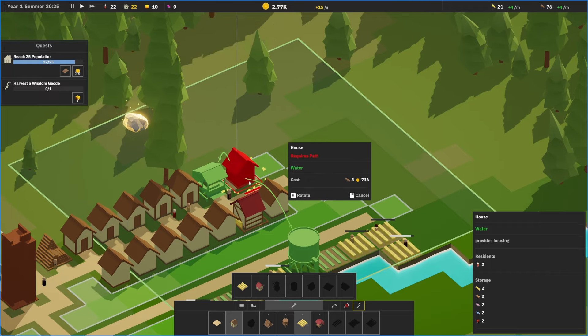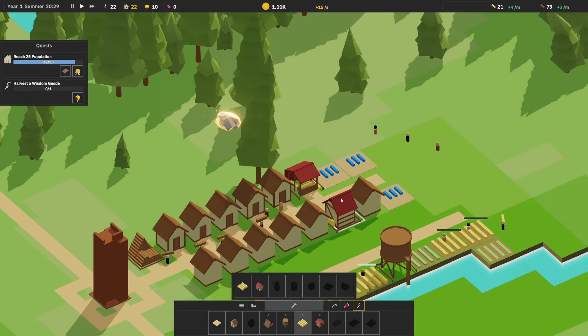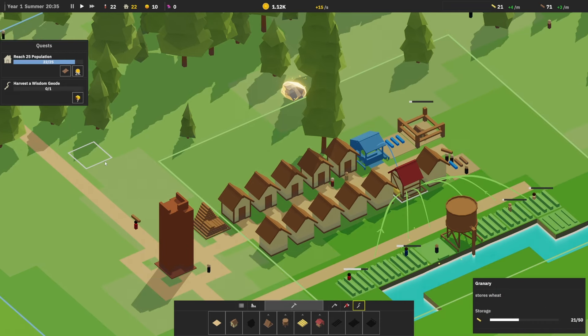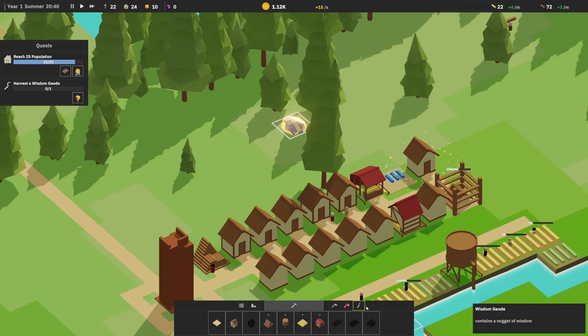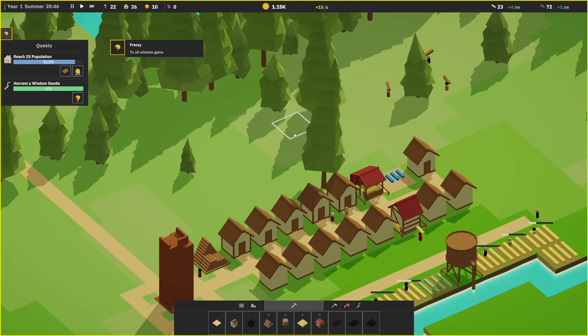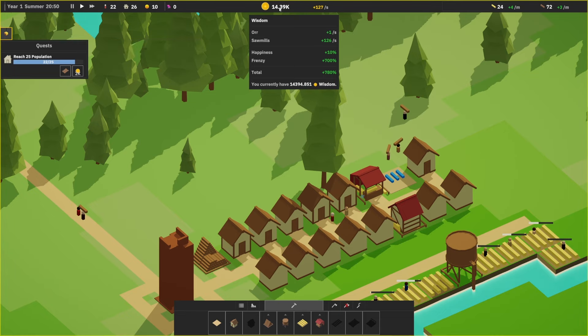We need housing. Like that — we don't need an extra granary. This one — our granary is starting to get filled up. Harvest a wisdom geode — this here? Harvest. Somebody go get this. No, I just get that. Frenzy — seven times to all wisdom gains. Look at this — the sawmill, 126 a second. Happiness 10%, frenzy is 700%.